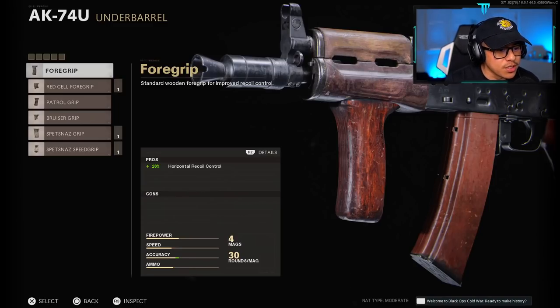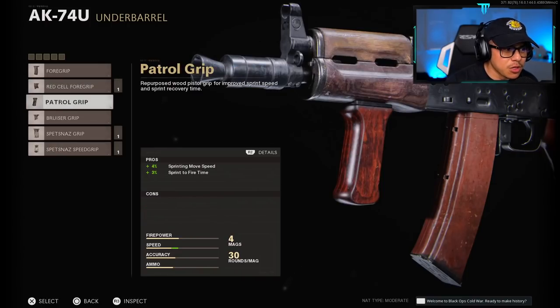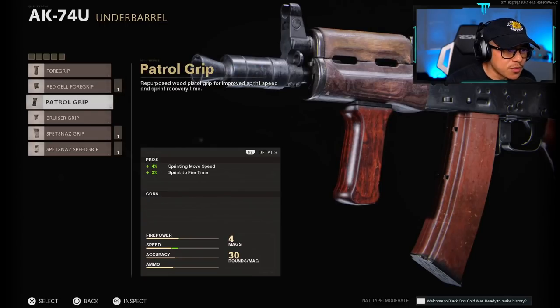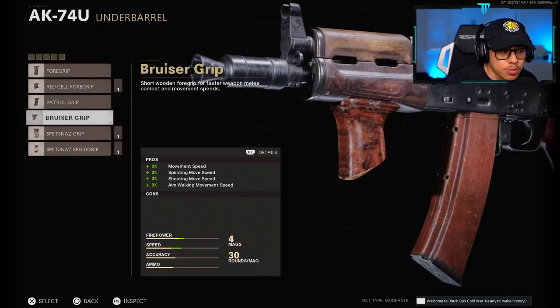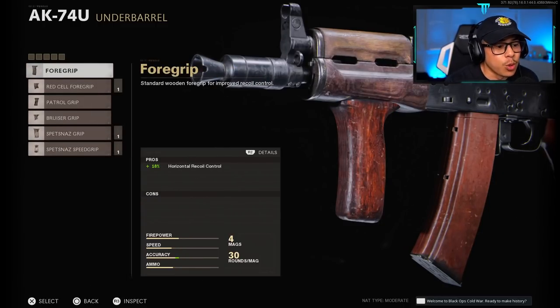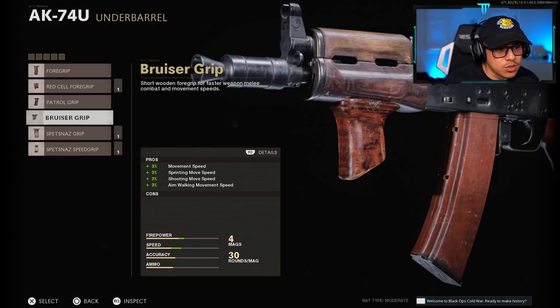Now that we know the results, let's break it down. The red cell foregrip is neck and neck with the patrol grip and bruiser grip in sprint speed, but look at the cons — movement speed, shooting move speed, and aim walking movement speed all take hits. You're better off using the patrol grip or bruiser grip. Stay away from the Spetsnaz speed grip — it won't improve sprinting move speed at all. It has horizontal recoil control, but the cons outweigh it. If you want horizontal recoil control, just use a foregrip instead. My recommendation: patrol grip or bruiser grip.